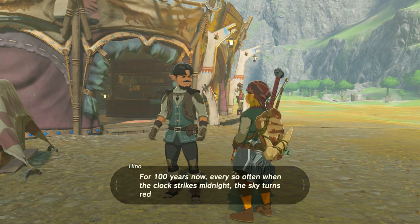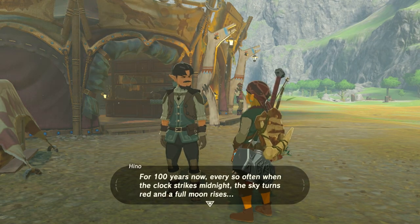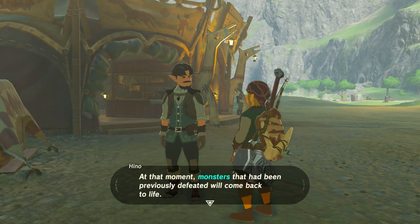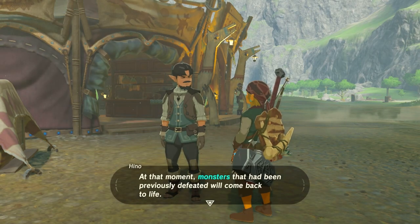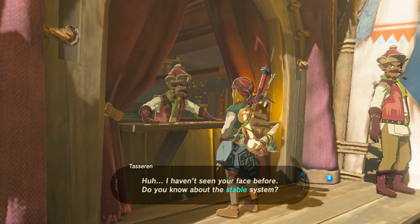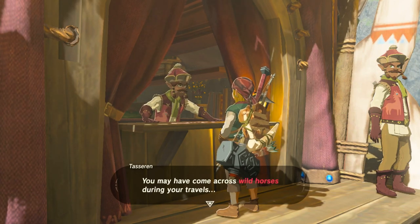What's a blood moon? For 100 years now, every so often when the clock strikes midnight, the sky turns red and a full moon rises. At that moment, monsters that have been previously defeated will come back to life! Whoa! You're a stable. You can board your horse companions with us and summon them as you please from our network of stables. Oh, so this is like a group - they're all around Hyrule. Interesting.